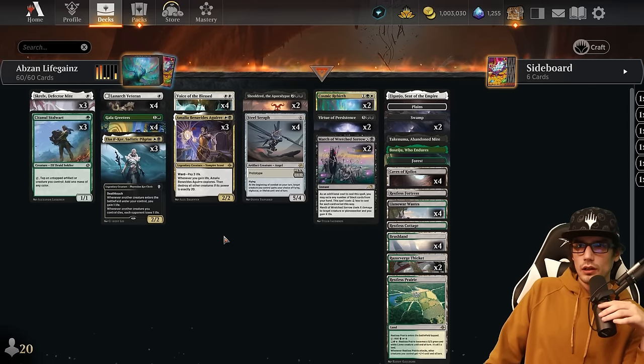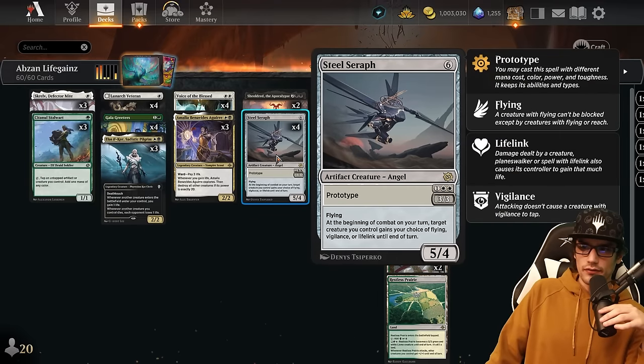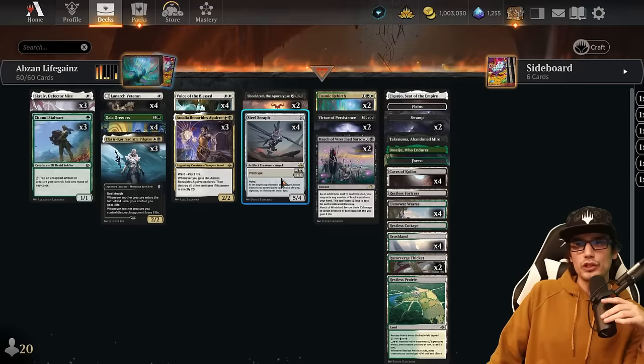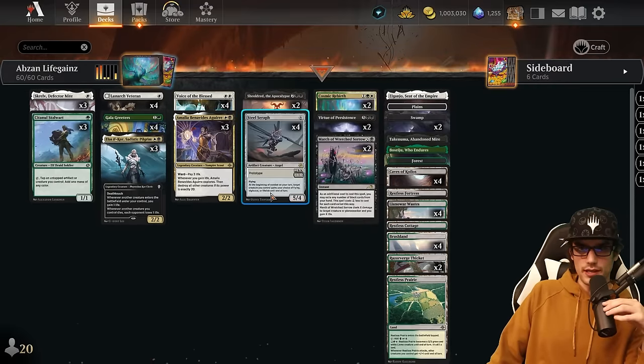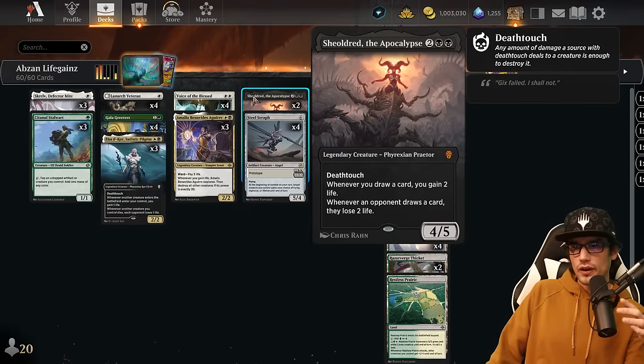So with these, whenever we play a creature we're gaining life and pushing up our two life gain magnets. We also have the Steel Seraph — three mana 3/3 with flying. At the beginning of combat on your turn, target creature gets your choice of flying, vigilance, or lifelink until end of turn. Typically we're putting flying on Amelia or Voice if it doesn't have it yet, or if we don't need the life gain trigger. This will help increase our damage output through the evasion that flying presents.